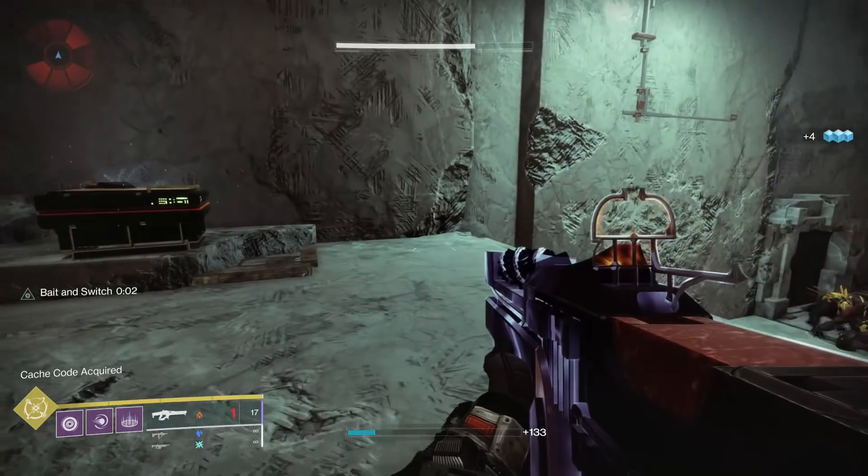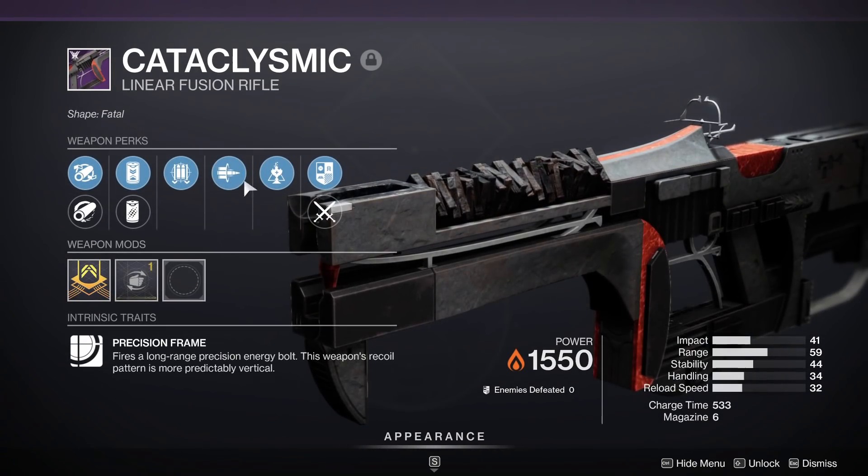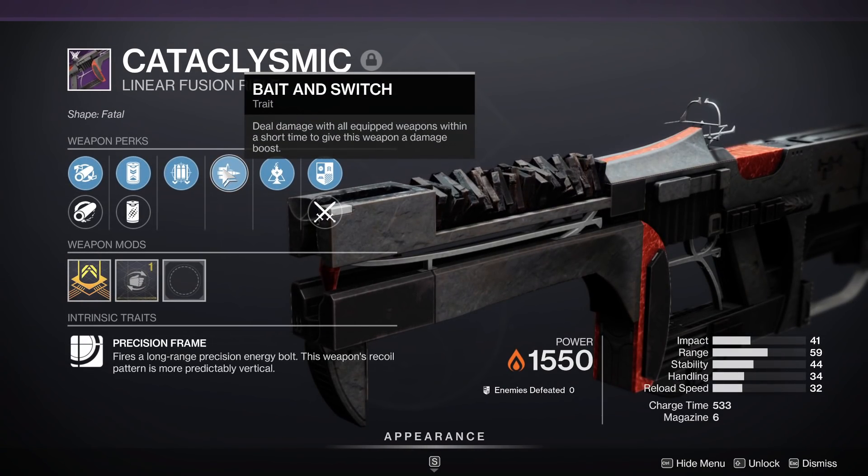So first off, what is Bait and Switch? It is a damage dealing perk that can roll on any of the new raid weapons, and it states: Deal damage with all equipped weapons within a short time to give this weapon a damage boost.